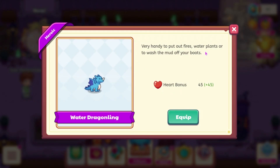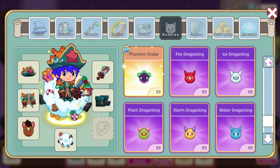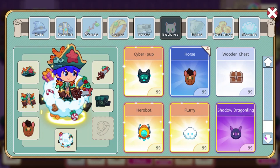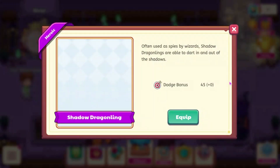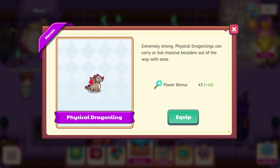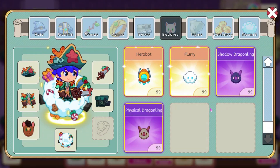Then we have the Water Dragonling, which has a heart bonus of 45 and says it's very handy to put out fires, water plants, or wash the mud off your boots. They're kind of just all copies of the Astral Dragonling. We also have the Shadow Dragonling with a dodge bonus of 45 — often used as spies by wizards, Shadow Dragonlings are able to dart in and out of the shadows. And the Physical Dragonling has a power bonus of 45, saying extremely strong Physical Dragonlings can bat massive boulders out of the way with ease.